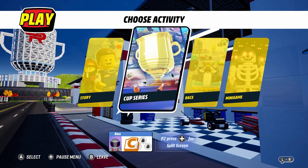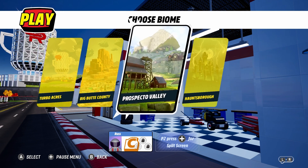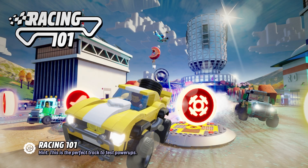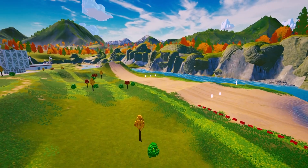Cup Series, race, minigame. I don't want to get right into the story because that's not what this is about — this is more about the overall gameplay style. So let's just play some races; we'll do C Class because it's the first. One thing I have to mention about this game on Switch is that it's only digital. Well, you can buy it physical like I did, but it's just a download code in the physical copy, which is kind of weird.